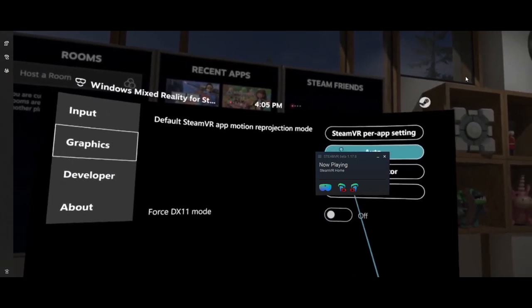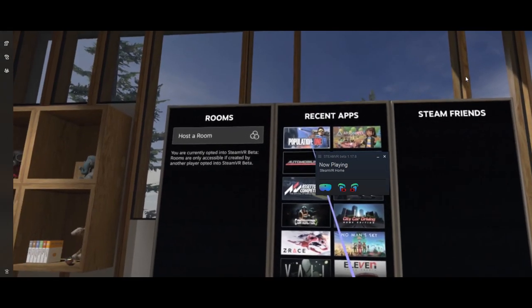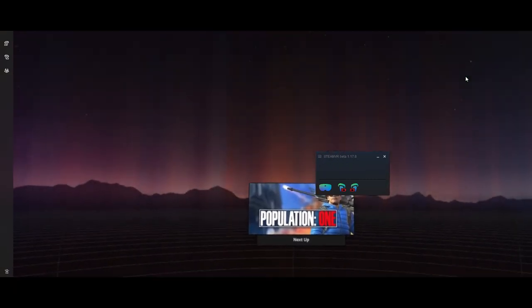By the way, according to the WMR software, you seem to be running low on your HP Reverb G2 controller batteries. Standby, deploying Population 1.